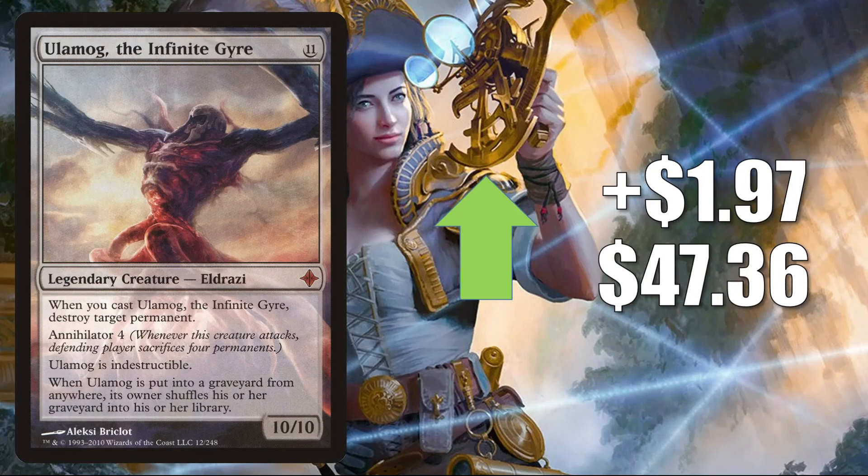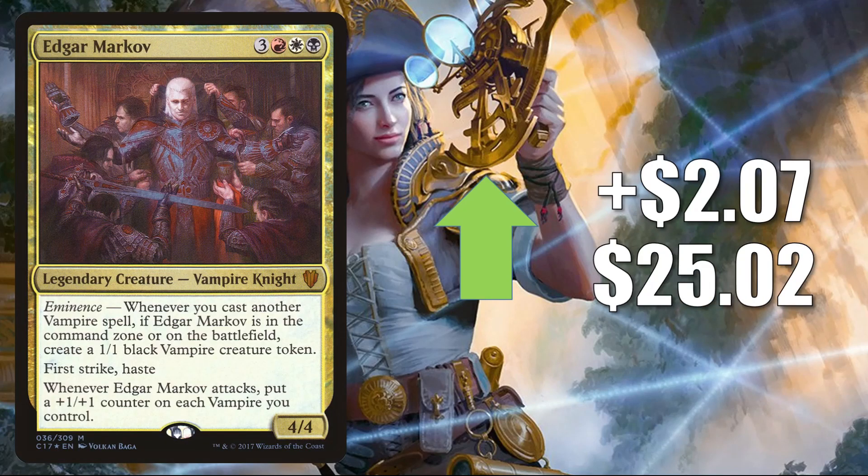Ulamog the Infinite Gyre from Rise of the Eldrazi up $1.97 to $47.36. This is in those Kozilek the Great Distortion builds and more in Commander. Edgar Markov — only found in foil — goes up $2.07 to $25.02. Very popular Commander, and I think it's moving this week because we found out it was not going to be reprinted as one of those etched foil cards in Commander Legends.